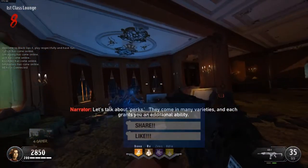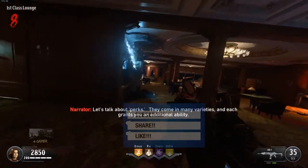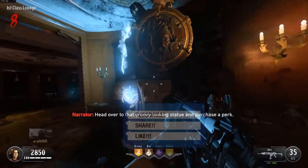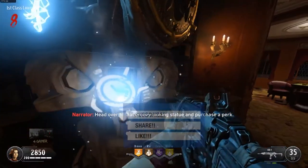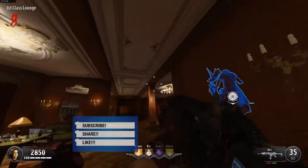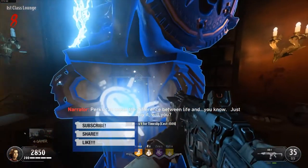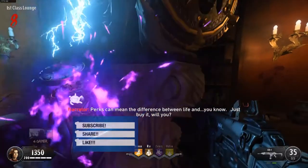Let's talk about perks. They come in many varieties and each grants you an additional ability. Head over to that groovy looking statue and purchase a perk. Perks can mean the difference between life and... you know, just buy it later.